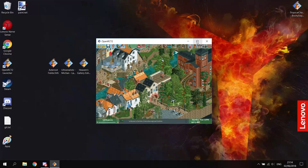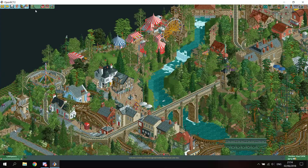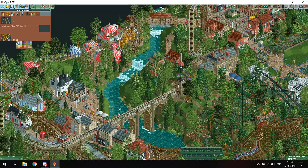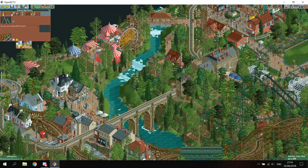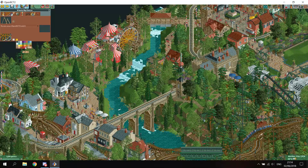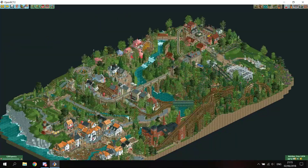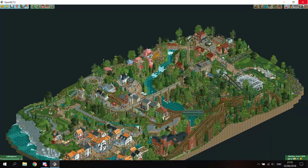I have one more park to show. This is a park that takes place in rural England, and as you can see in the interface, all the colors are sort of dulled out. When you re-color things, you can actually see that there are different colors than what you would normally see. For example, this one says bright purple, but it's actually a sort of reddish-brown color. That purple has a much different shade than what you would normally have.